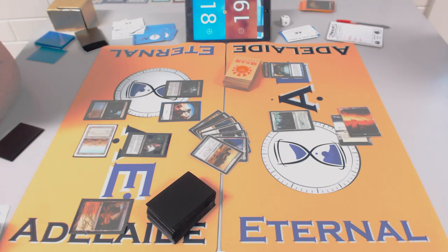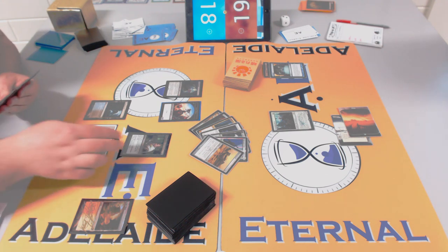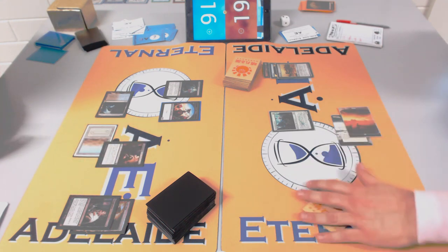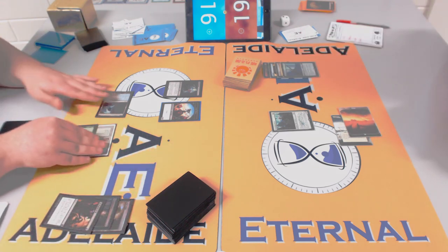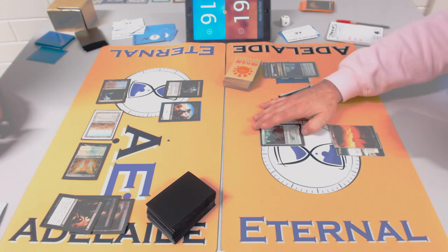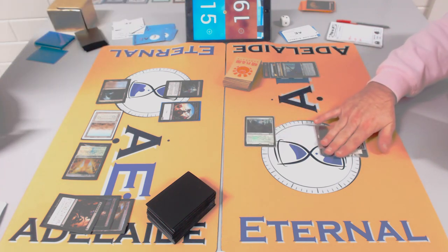This could be Batterskull versus Bitterblossom again. Now with Stoneforge Mystic, what do you get — Batterskull or Jitte? We talked about Jitte doing more work last game, and against Bitterblossom it could be more powerful. James's deck doesn't have a lot of removal, so Jitte could be better — it's really good when they don't have removal but bad when they do. Fatal Push would be very bad for Rob.